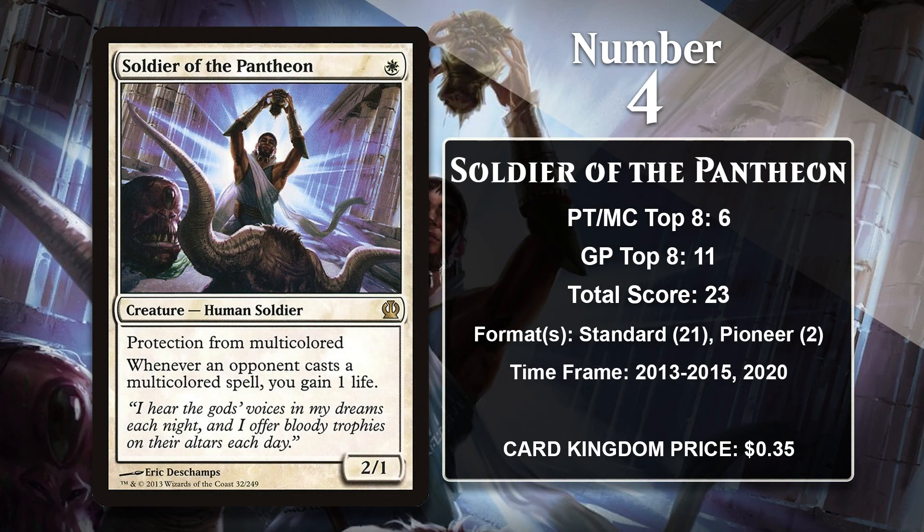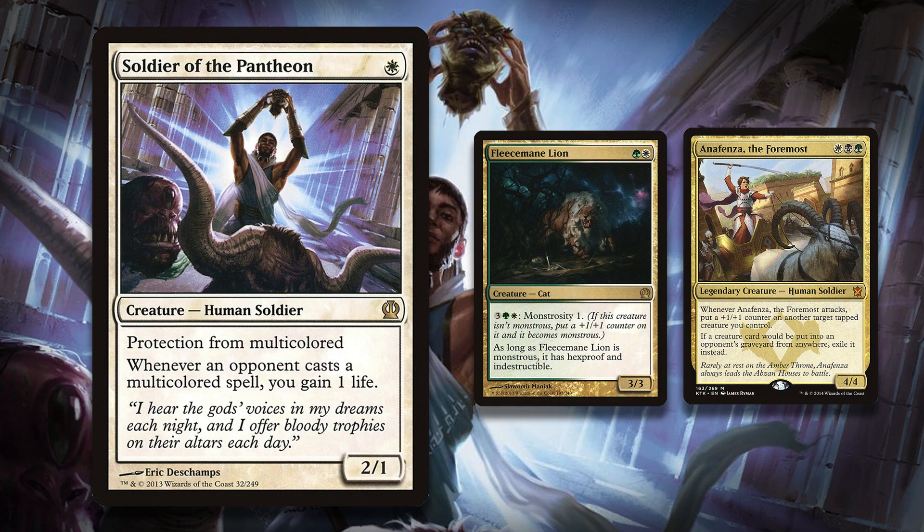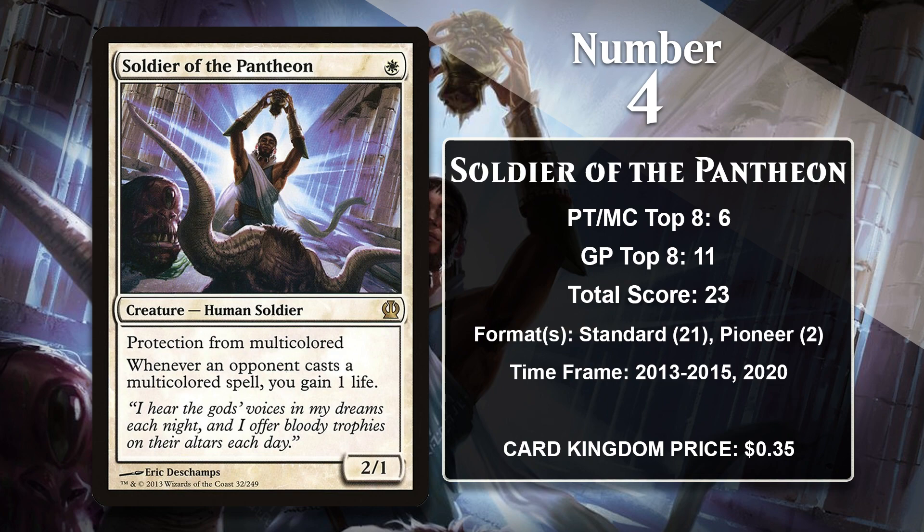At number 4, it is Soldier of the Pantheon — another white 1-mana-2-1 with a bunch of upside. Soldier of the Pantheon likes to hate on multicolored cards: he has protection from them and gains you life any time an opponent casts one. In standard, it was played in White Weenie, Abzan, Naya, and Selesnya aggro decks. It became a lot better once standard moved away from the Mono-Color Devotion decks of Theros and transitioned to Khans of Tarkir, a block all about 3-color wedges. Several heavily played cards couldn't interact with the Soldier, like Fleecemane Lion and Anafenza the Foremost. He's also gained 2 points in Pioneer Storm decks.